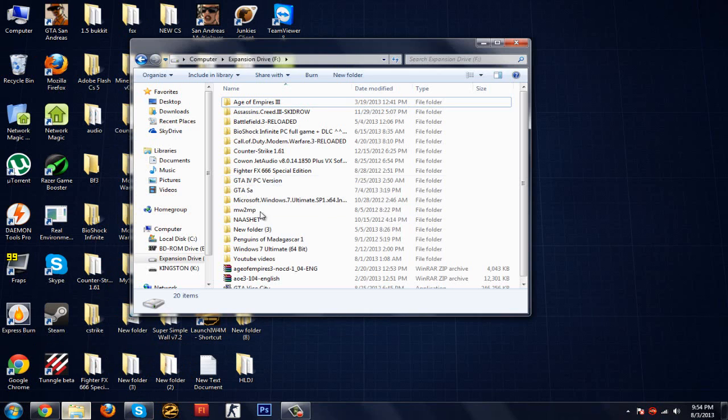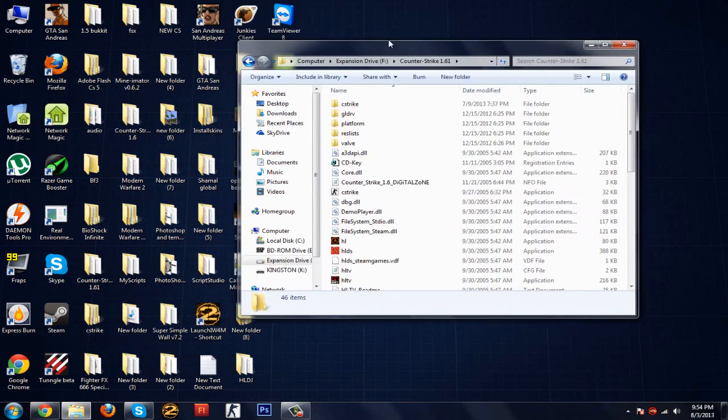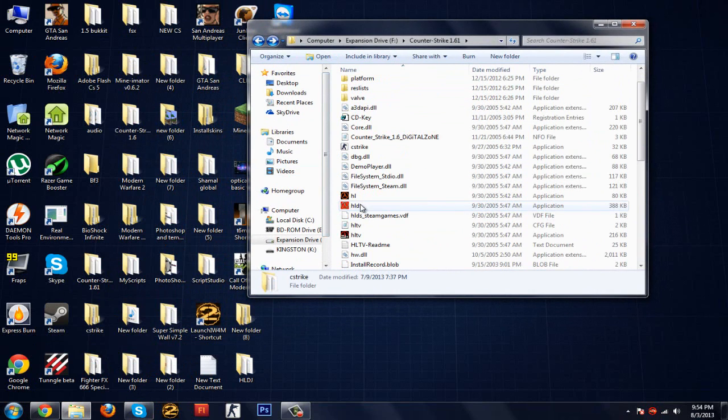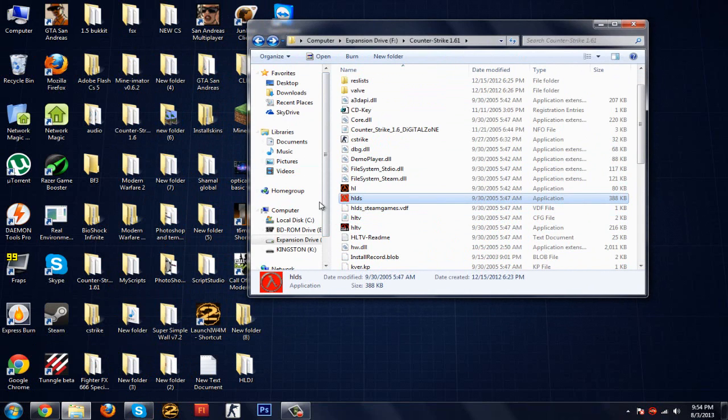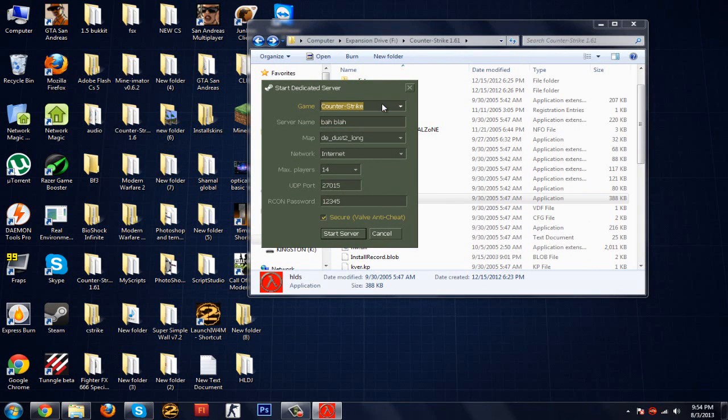You're going to go to your Counter-Strike directory. I'm going to go to my clean Counter-Strike directory with no mods, nothing. Just find HLDS, which is right over here, press that, open it, and you can choose the game — of course Counter-Strike.